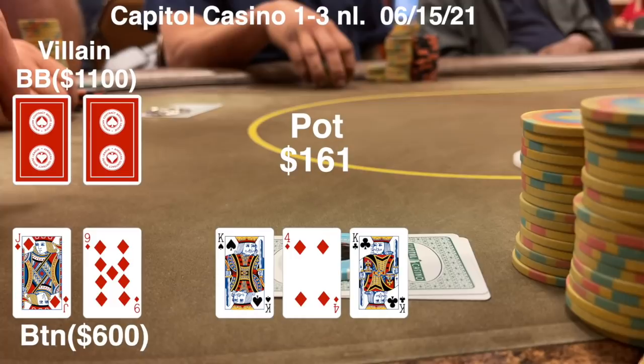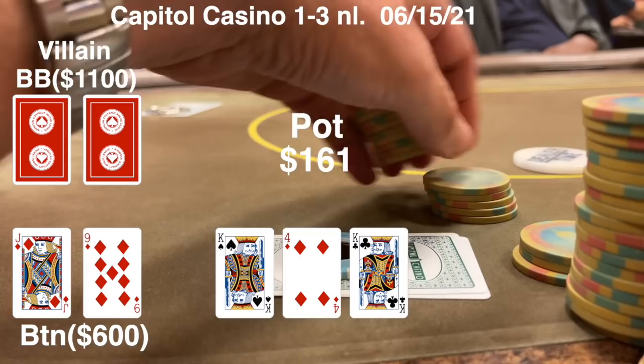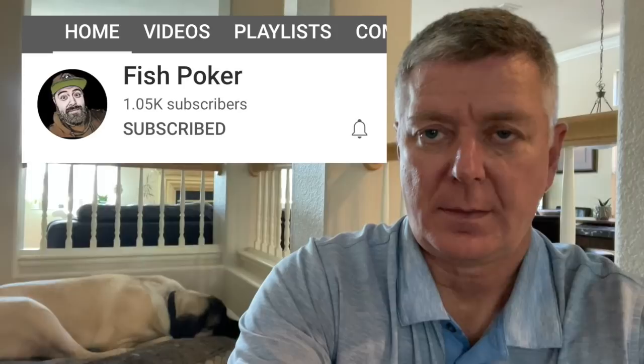We're going to go three ways to a flop of King-4-King. This is a great flop for my raising range. Both players check it over to me and I just think a bet will win it right here. We continue for $75 and they both quickly fold. We get some of our money back from the last hand.